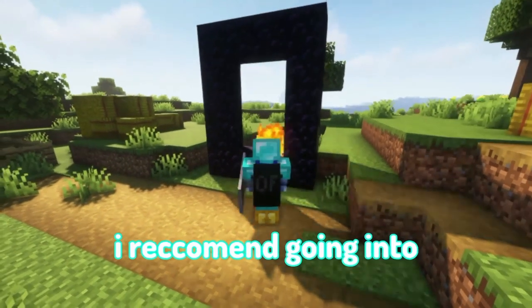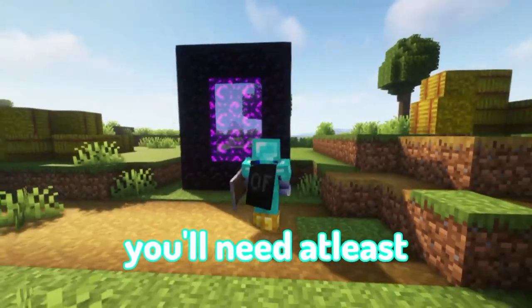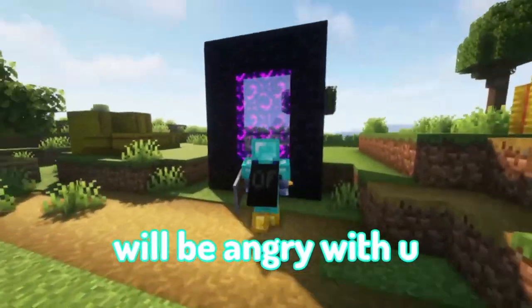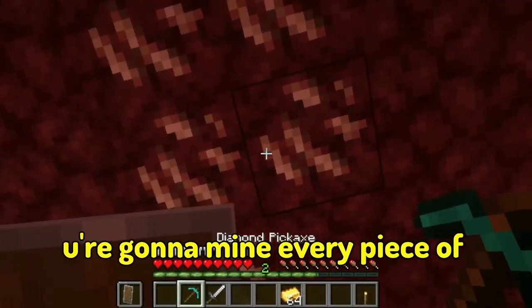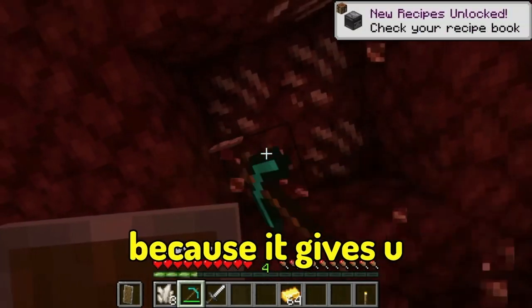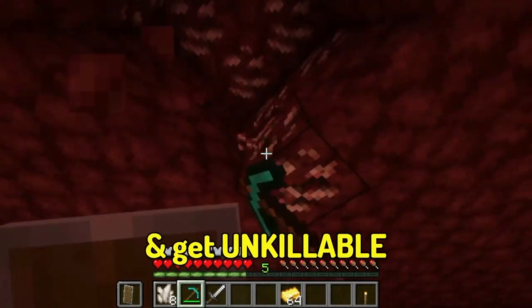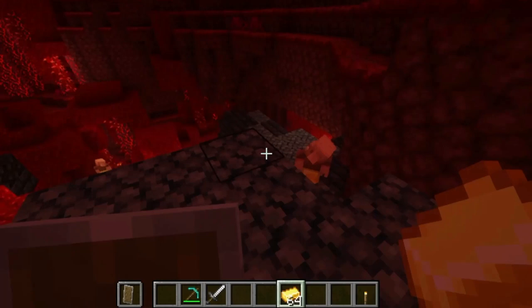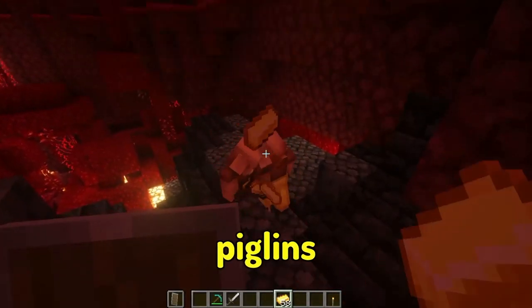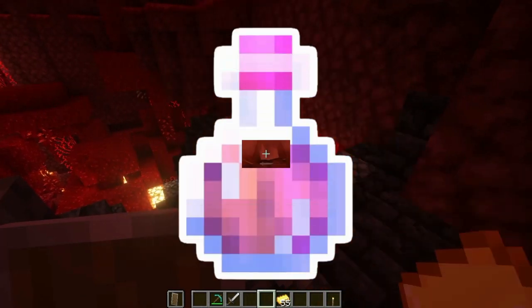After getting comfortable with the gear you have, I recommend going into the Nether. Before going there, you'll need at least one piece of gold armor or the piglins will get angry at you. In the Nether, mine every piece of quartz you find because it gives you a lot of XP levels you can use to enchant your gear. If you locate a bastion, go and trade with the piglins — they can give you valuable resources such as fire resistance potions and ender pearls.